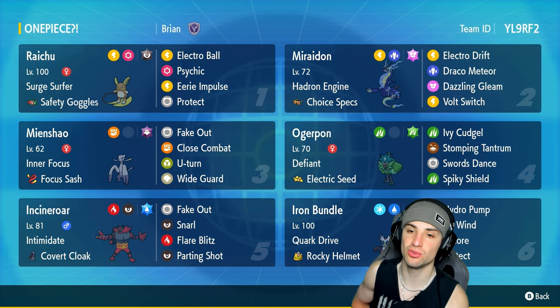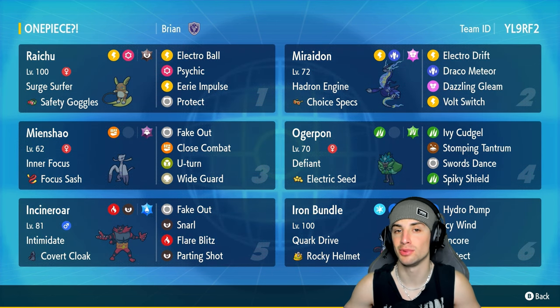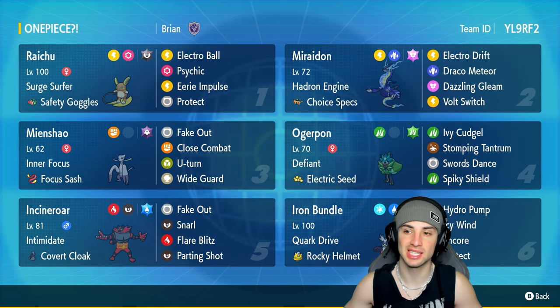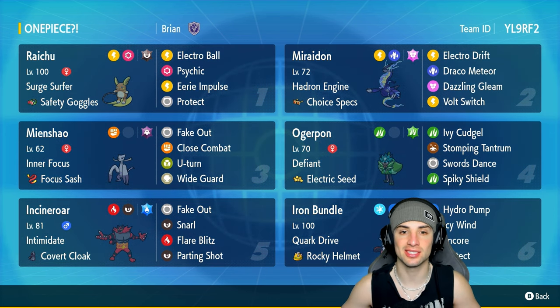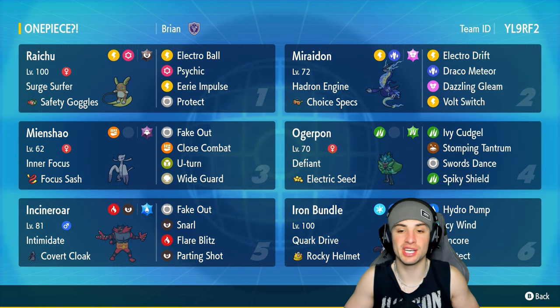Paired up with Raichu, we've got ourselves a Hadron Engine Miraidon with Choice Specs, making this thing do an unbearable amount of damage. It's got Electro Drift, Draco Meteor, Dazzling Gleam, and Volt Switch. This thing is pretty much just going to be one-shotting Pokemon left and right.